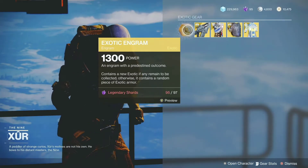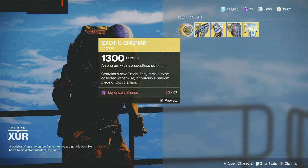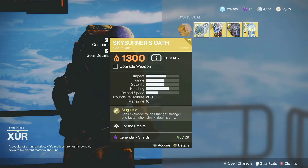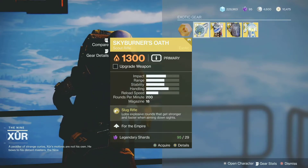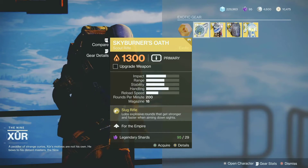So if you need an exotic engram for 97 legendary shards, you can pick it up and get an exotic that you probably don't have in your inventory. For the weapon, he is selling the Skyburner's Oath. This is very good this season, especially for the Cabal, so pick this up if you don't have it. It's a very good scout rifle.